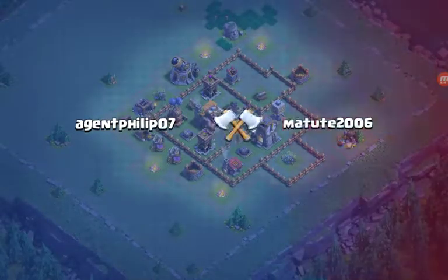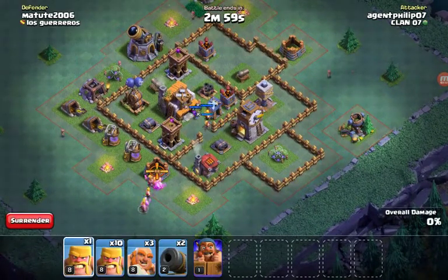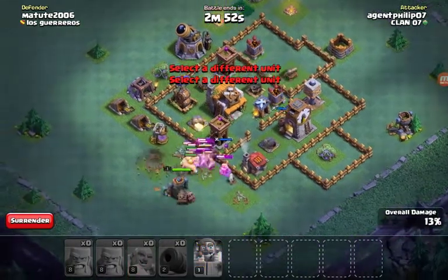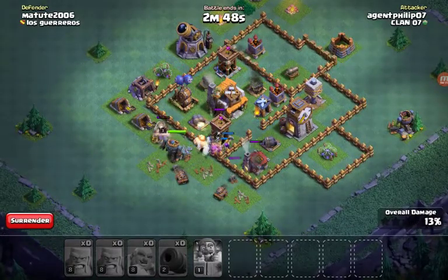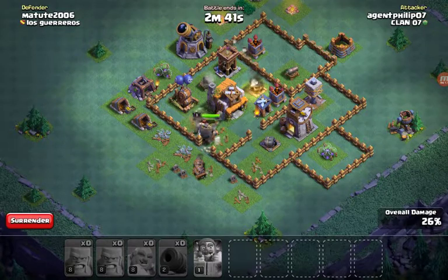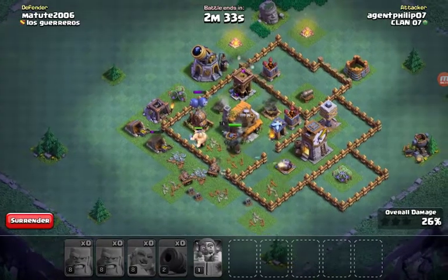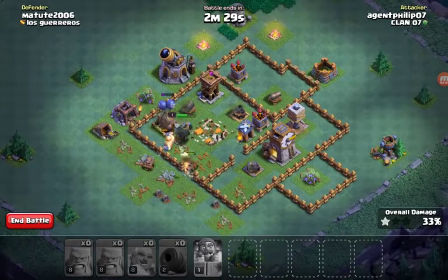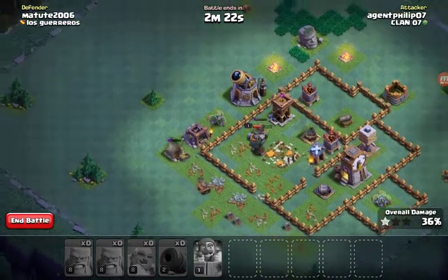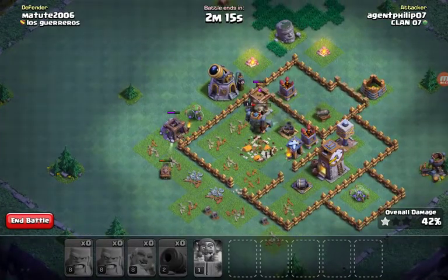That builder is fixing the Builder Mech. Let's do this battle. I hope I win because I really need gold to upgrade my elixir storage in my builder base. Even if I upgrade it, I still don't think I'll have enough storage to collect elixir for the army camp. I think my builder hall is level seven right now. Come on, I could win this — my Builder Mech sucks though.